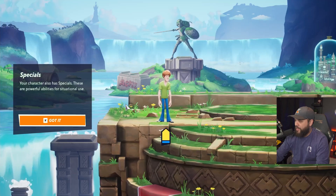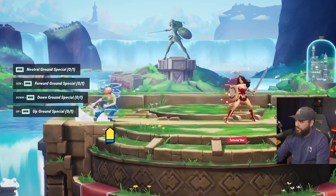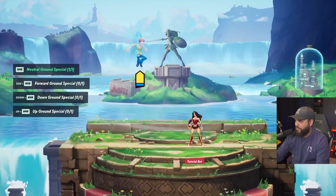Your character has specials — these are powerful abilities for situational use. I can control it. You have neutral B — that puts me in Ultra Instinct. Holy shit.